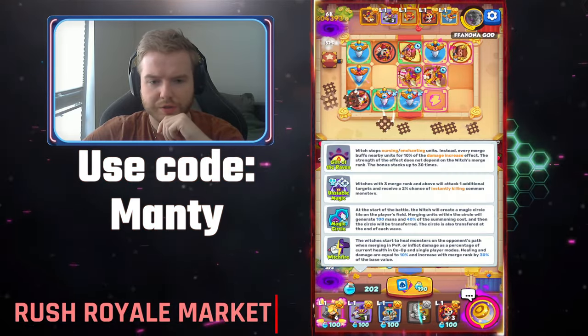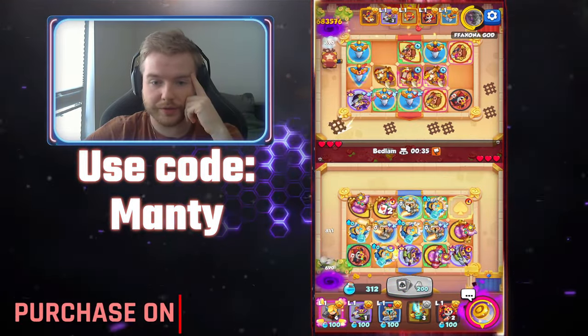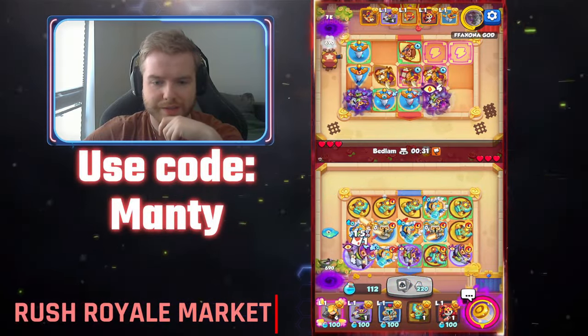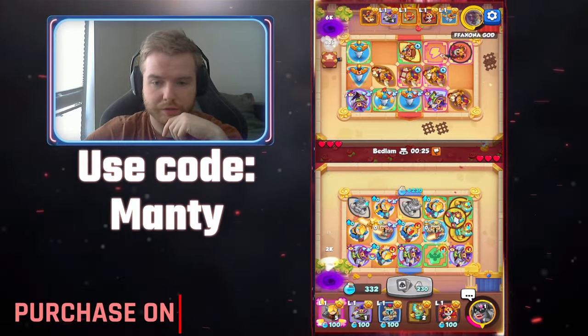Also, the Magic Circle talent level 13 got buffed. Now, after each wave of boss and death wave, it's gonna reset. So we won't be stuck with it on the tier 7 unit, which is nice. I do really like this change.